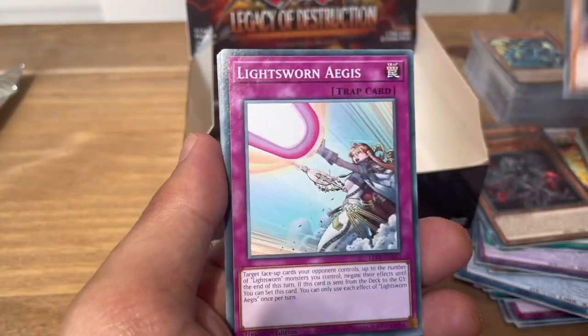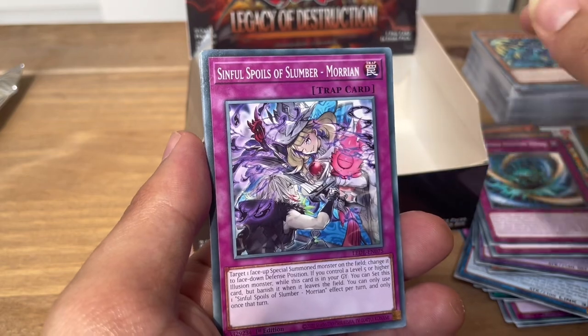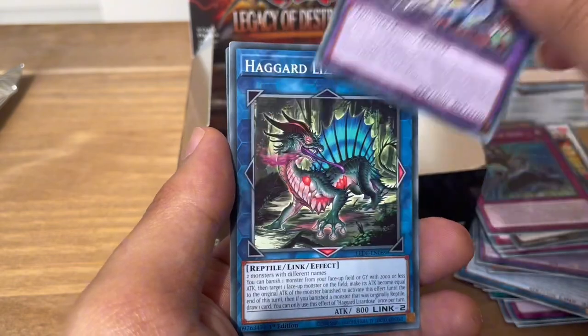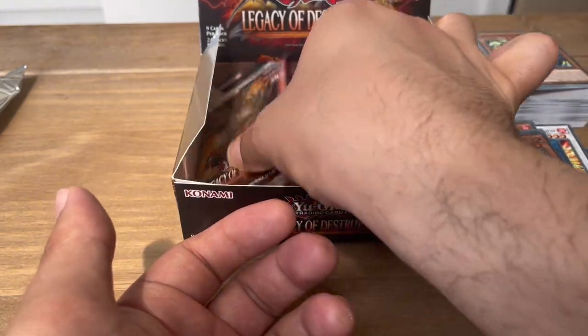Next pack: Ancient Gear Tanker, Lightsworn Aegis, Ragnarika Hunting Dance, Sinful Spoils of Slumber Morion, Tantrum Toddler, Ancient Gear Dew, Mementotland Twin Dragon, Haggard Lizardos. And Marshmallow for a super. Not too many packs left in the set anymore guys, but we've had some really nice pulls.